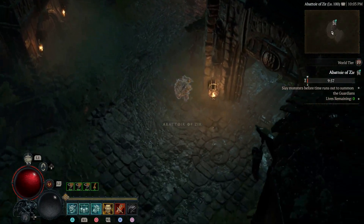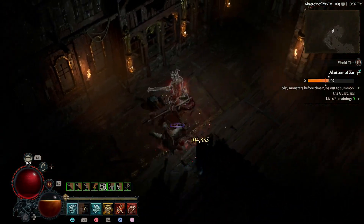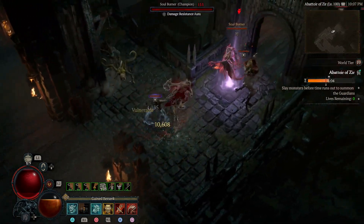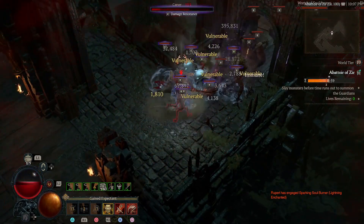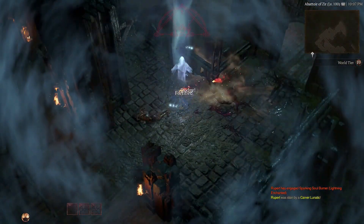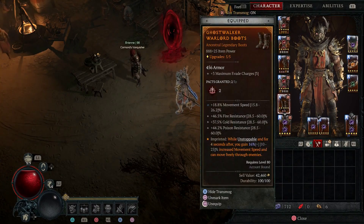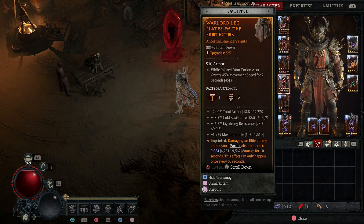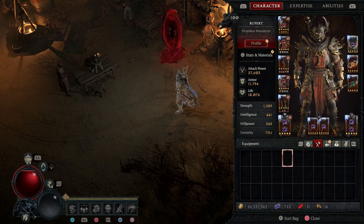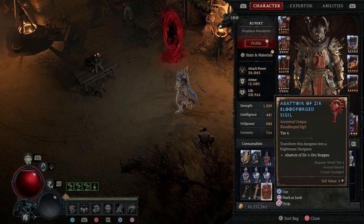Okay, Tier 6, let's go. So we now have the Protector Aspect on, and I got a new chest piece with more armor and more life, new pants, and new boots. So we have more life, more armor, and more attack damage. Let's see how it goes.